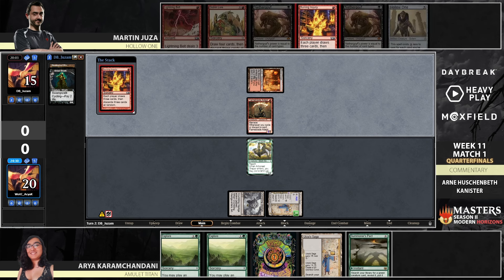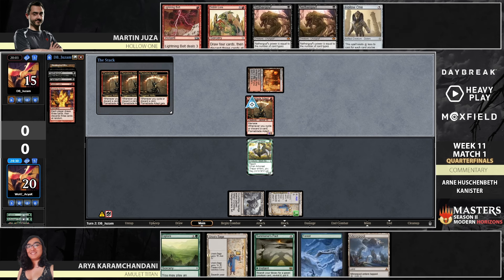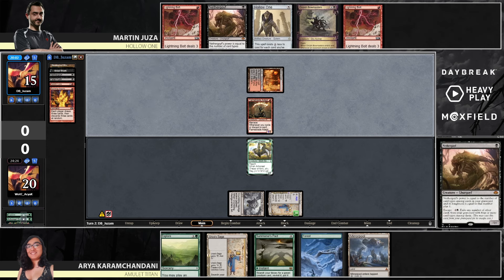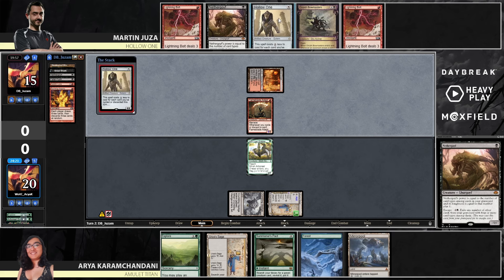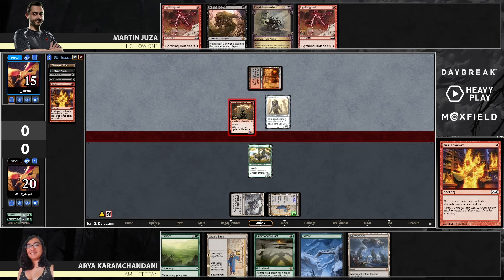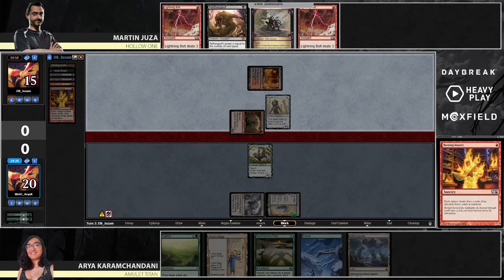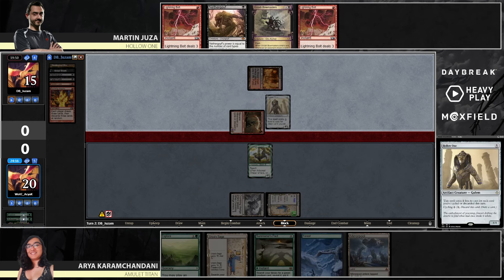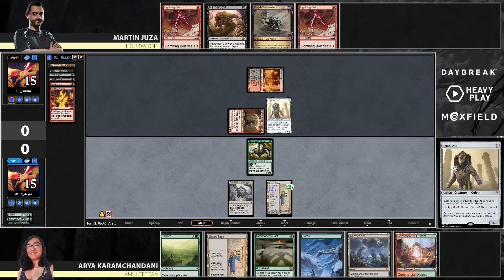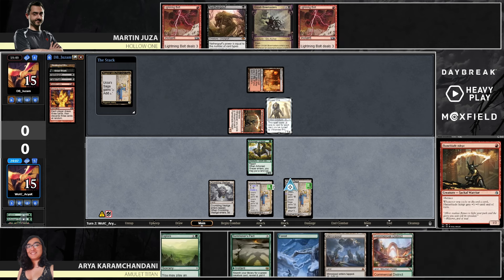Martin is not going to discard his Hollow One. Aria didn't even have green mana to Explore but now there's the Forest. This might have been an improvement — the Ring is gone, but the green mana is probably going to more than make up for that. Martin has no second land unfortunately, and while Aria did take a four damage hit, the Hollow One is ready to attack next turn.